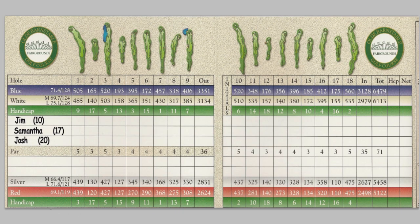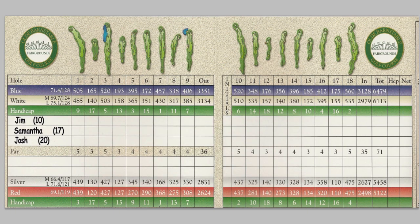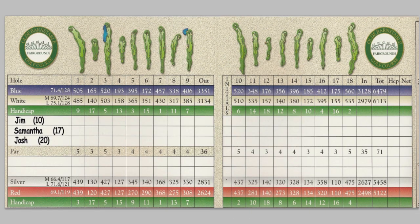For the women, the handicap for this course is down here at the bottom. The most difficult hole for the women is also the seventh hole. The second most difficult is the 10th hole, right over here. When you're starting to mark your card with the strokes that each player gets, you use these handicap rows to indicate that.